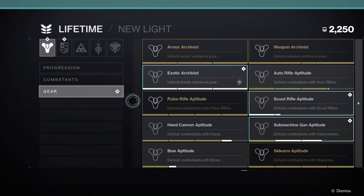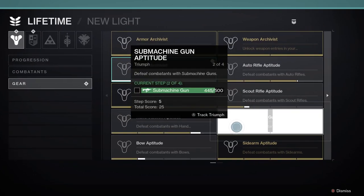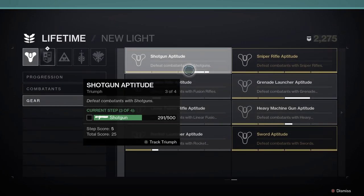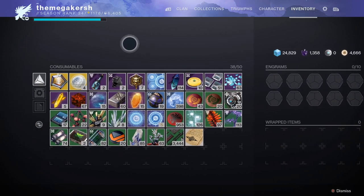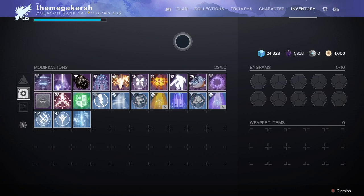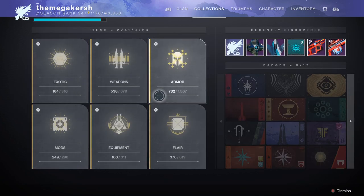Triumphs are your record of achievement in Destiny — complete various objectives to earn seasonal titles. You can also check out the Lore, which is really underrated and hidden away, but there's fantastic storytelling in the world of Destiny if you want to seek it out. In your Inventory, items and currencies go here including tokens and other items needed for activities. You can also access shaders and see how many engrams you have stored.